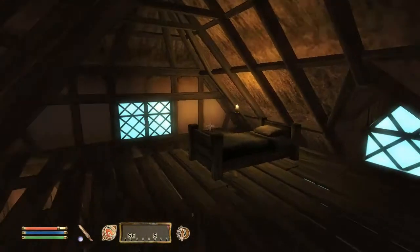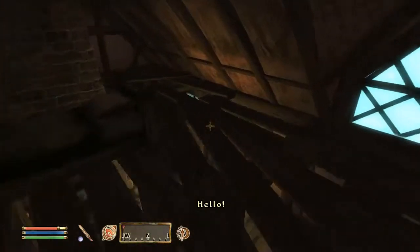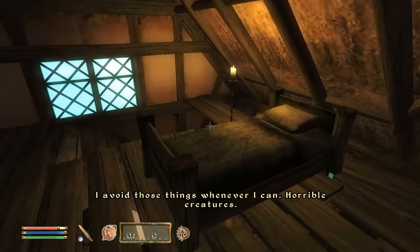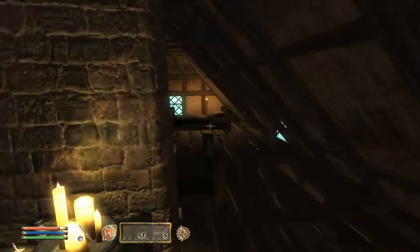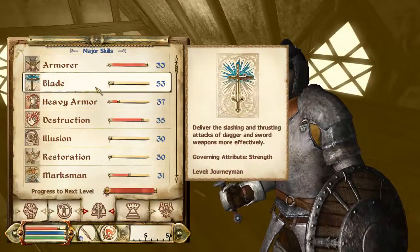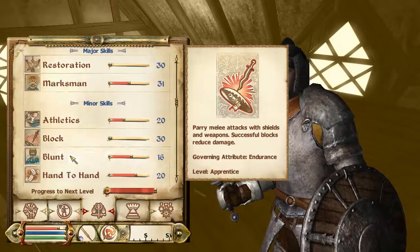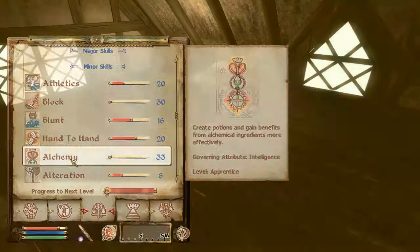Hello everybody and welcome back to Herb's RPG Gamer. I'm Herb and we're watching part 8 of my Oblivion walkthrough. I'm making this walkthrough for how to level up, and I found out how to make a 5-5-5. What I did is I put 10 in blade which is strength, I went up 10 levels in block which is endurance, and I went up 10 levels in alchemy which is intelligence. Now watch.